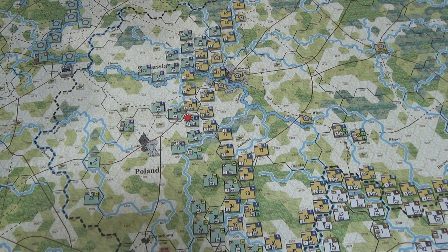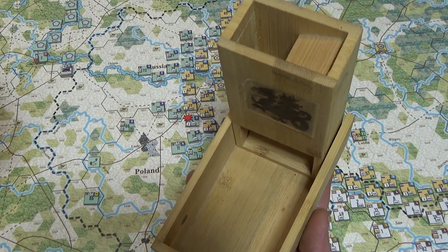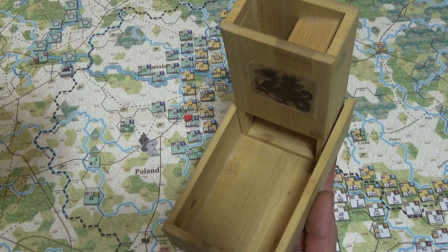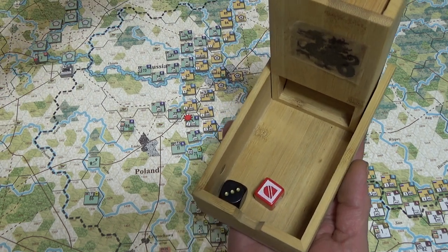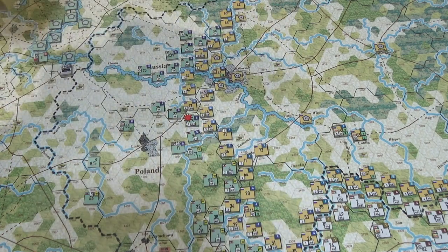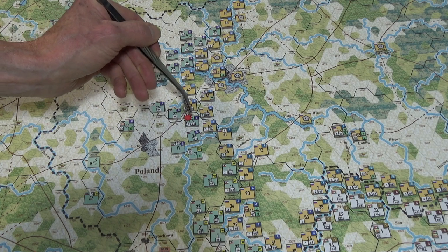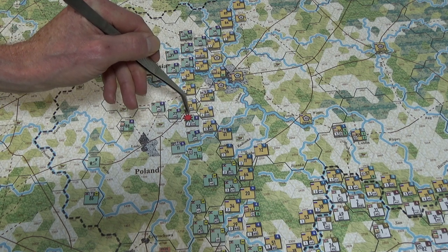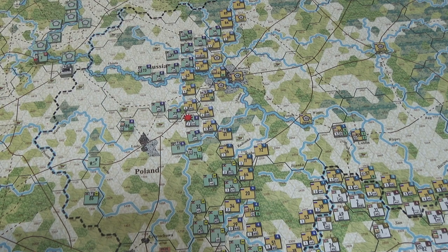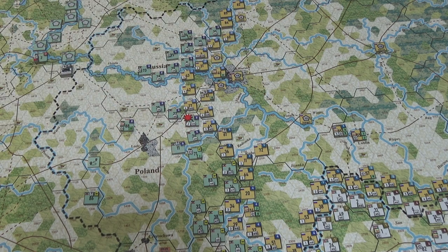They still get to counterattack and they're flush with supply points. Let's see what happens. Here we go — it's a three. So they do one hit, and they're going to force the Germans back. But as we know, nothing happens yet. The Germans still get to counterattack before they retreat. It is going to affect their effective counterattacking strength points — it's going to be doubled, not tripled — but they still get to fully supply if they wish.